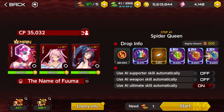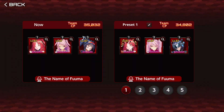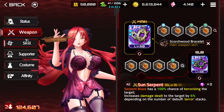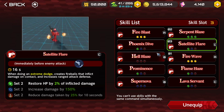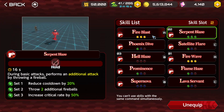This time we're going to be trying a red build. First I'll use this to put the Magatamas in place. We're going to keep Serpent Blaze, even though we're going to be using a red build. Why? Because there are a bunch of enemies on this stage. If you're not facing many enemies, you can take out Serpent Blaze.